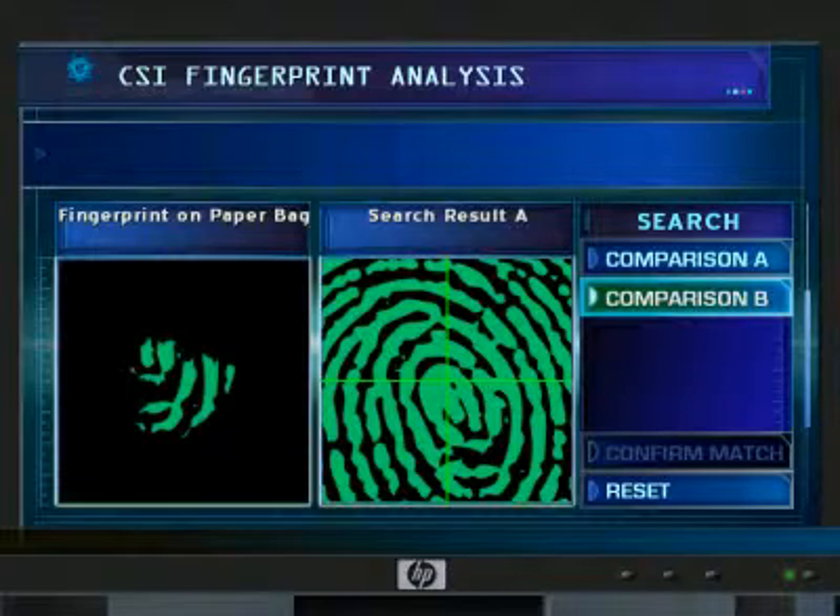If the partial print does not appear to match, you can choose another quadrant, or try another fingerprint. When you find the matching quadrant, select Confirm Match.